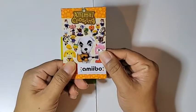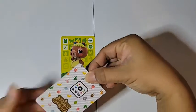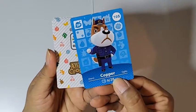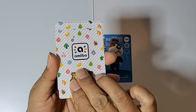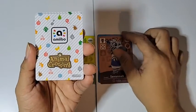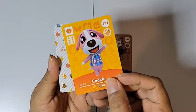All right, moving on to pack number two — here we go! Starting with Copper, and Savannah, and Cookie!